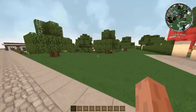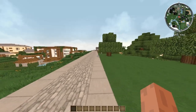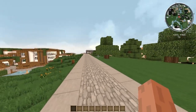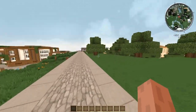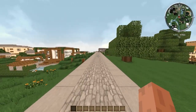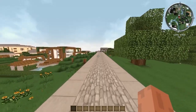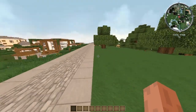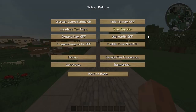As you can see, the minimap is in the top right-hand corner of my screen. There are some differences compared to Zan's minimap — you can see there are mobs shown on the map. There are some really cool features I can't show from this view, so I'm going to go through the options. Once you install the mod, press M and it will bring up all the options. It is very, very customizable.